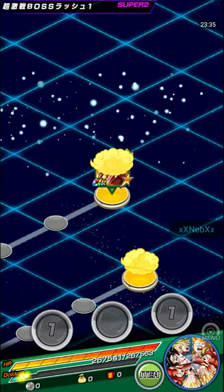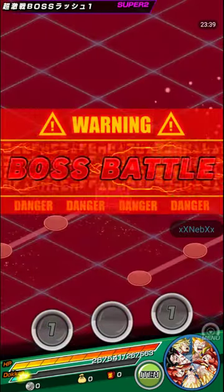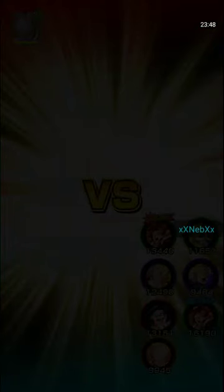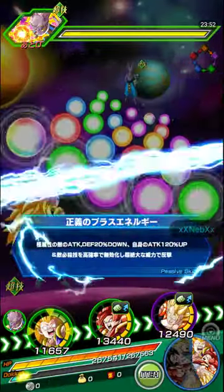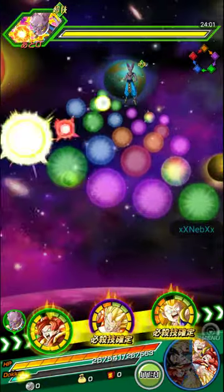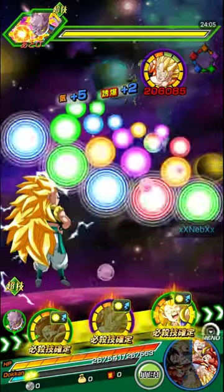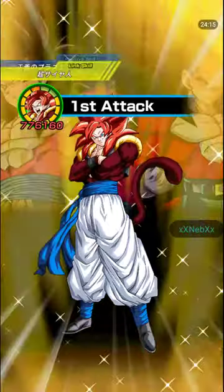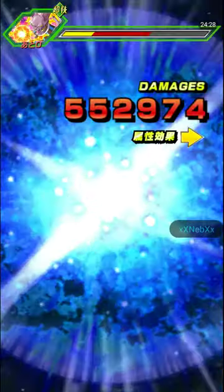Super Saiyan 4 Gogeta does immense damage on the counter with that kick — I read it on the subreddit so shoutout to whoever that was. This should be over in a flash — no puns intended. Gogeta can tank, he's basically like Super Vegito — he can tank, do damage, counter, do additional attacks, dodge, whatever you need. The one thing Super Saiyan 4 Gogeta has over Super Vegito is the debuffing of attack and defense.